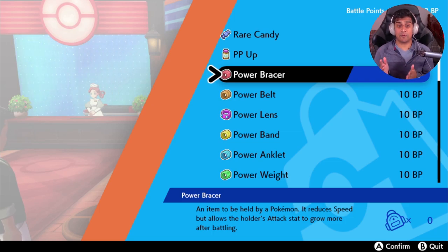Pick the appropriate power item for the stat you want to train. It only costs 10 BP, and apply it to your Pokemon. Note that the Pokemon used in these examples all yield one EV — you can find Pokemon with higher EVs of two or three. A link in the description will show you all the different EV yields so you can hunt better targets.